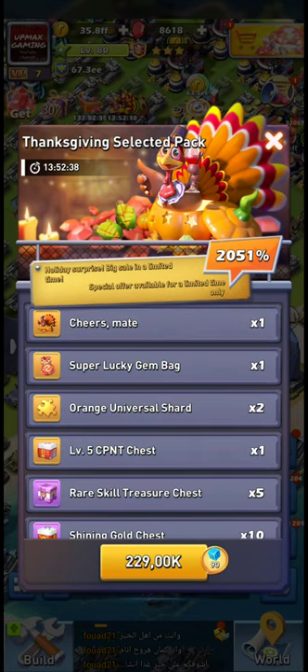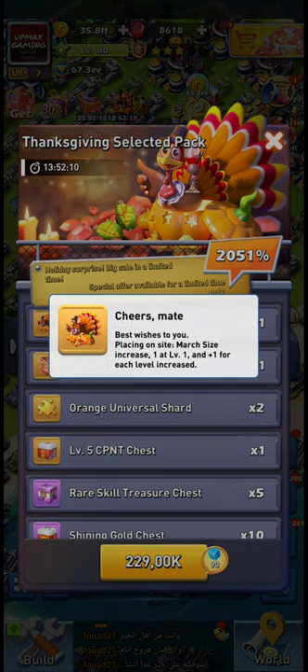Hello everyone and welcome to the channel. It's Maxim again and we have got around 14 hours left for this turkey offer — the Thanksgiving selected pack. This offer actually has multiple levels and I'm gonna show you all these levels and the breakdown of their value so you can make a better decision for yourself. I'm also gonna compare it to the Asian archway, which was a while back — you can check the video on my channel — and it was basically the same thing, very similar.